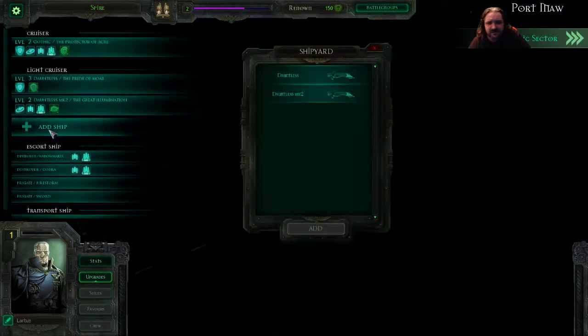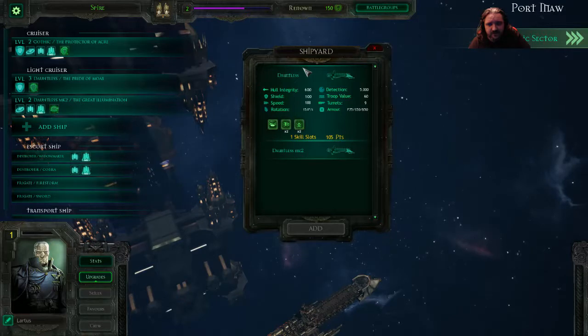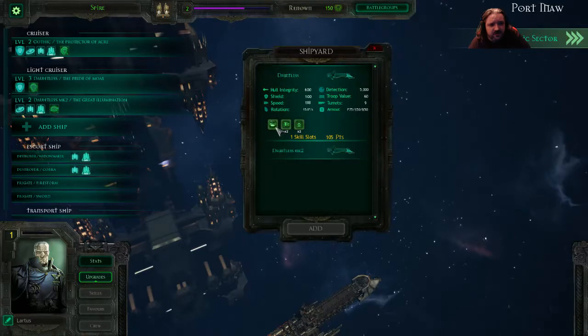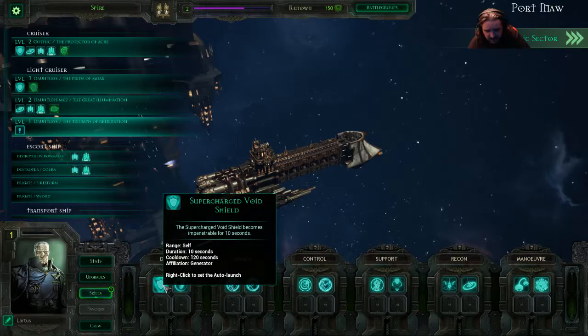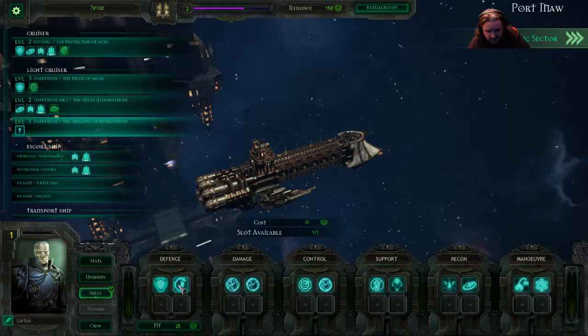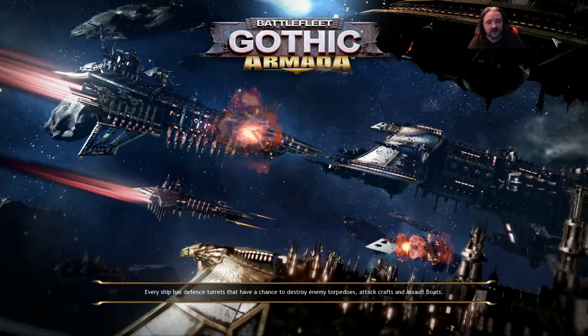I don't think there's anyone else. So we could pick up another Dauntless — that's the medium torpedo launcher. Heavy prow lance. I like the prow lances, I really do. You have a spare slot. Actually, we could do that. There you go, done. Really hoping we can take everything we've got this time. I doubt we'll be allowed to because, you know, it's not nice to me.